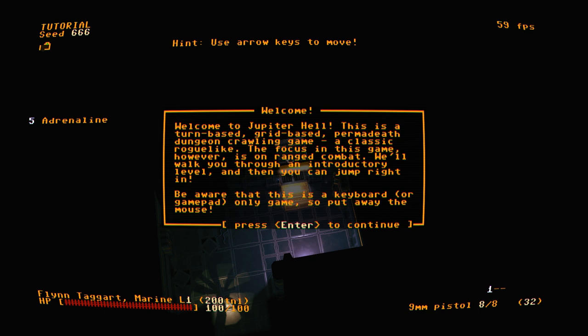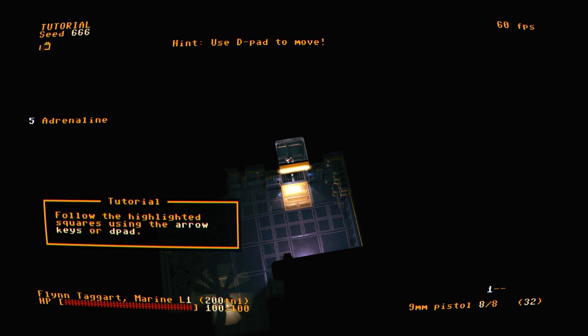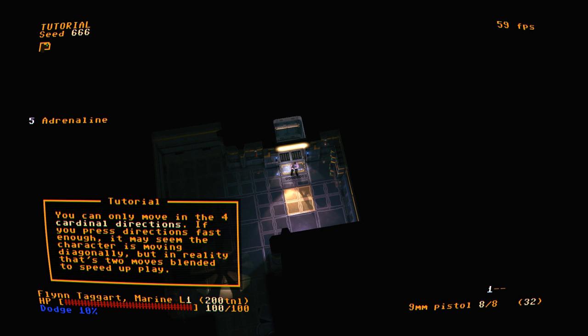I grew up with keyboards — I played a whole bunch of games on keyboard back in the day. I beat all of Mega Man X 1 through 4 on a keyboard. I like how the seed is 666, of course. Follow the highlighted squares using the arrow keys or D-pad. You can only move in the four cardinal directions. If you press fast enough it may seem diagonal, but in reality that's two moves.